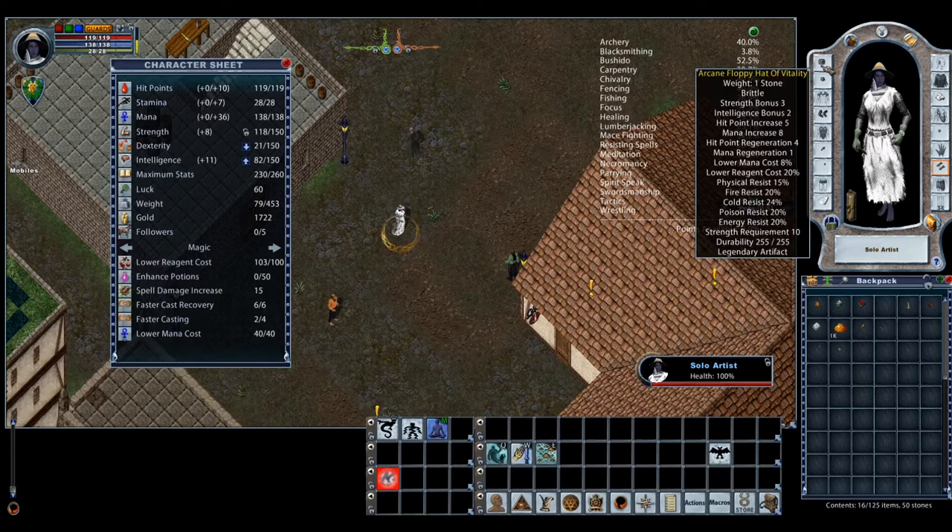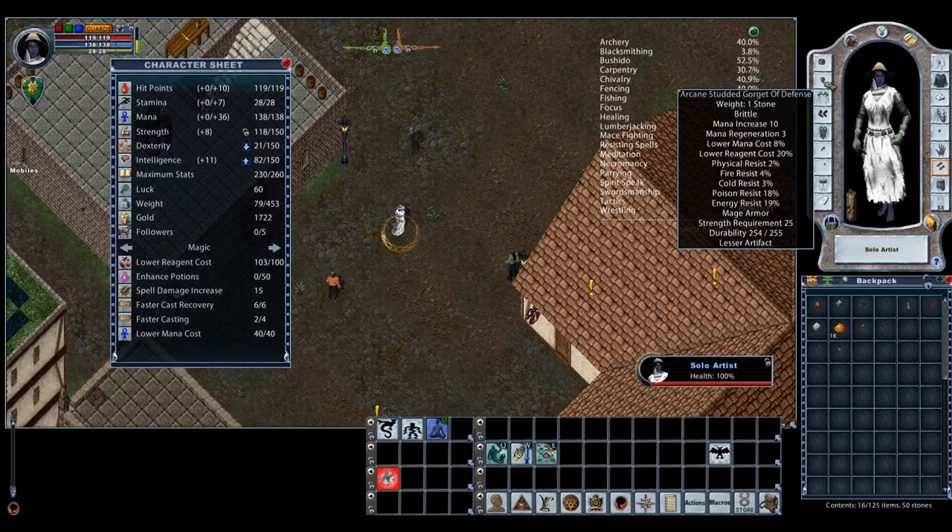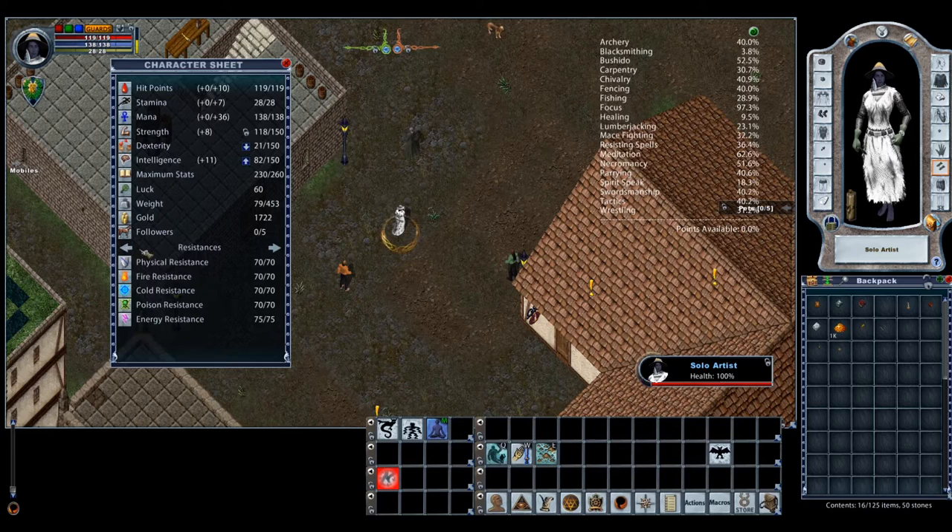You'll need some sort of mage training suit that has 100% lower reagent cost and 40% lower mana cost. You'll also want items that give you 6 faster cast recovery and 2 faster casting — that's the big thing. Also, add as much extra mana as you can squeeze on it. You don't really need a full 70 resist suit, although this one does have it because there are a few legendary items.